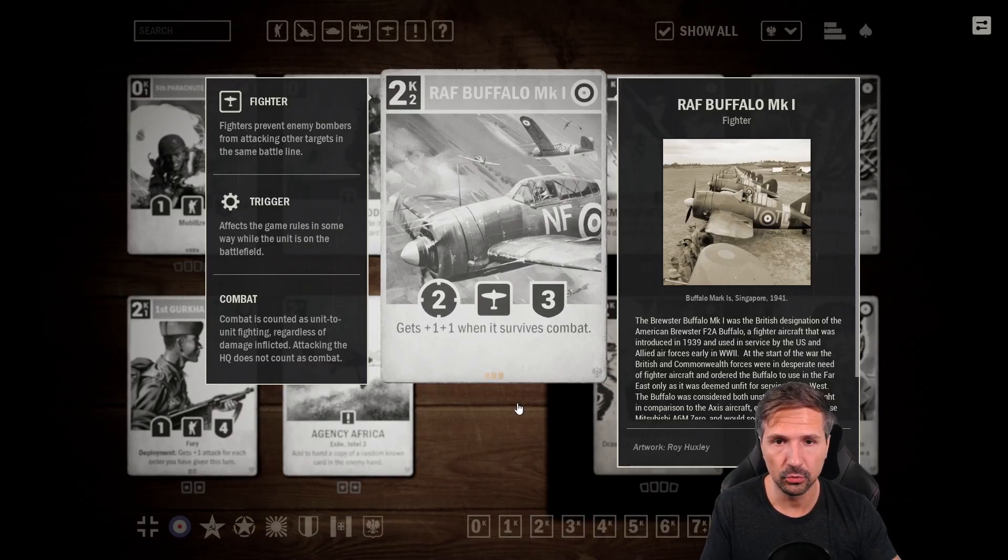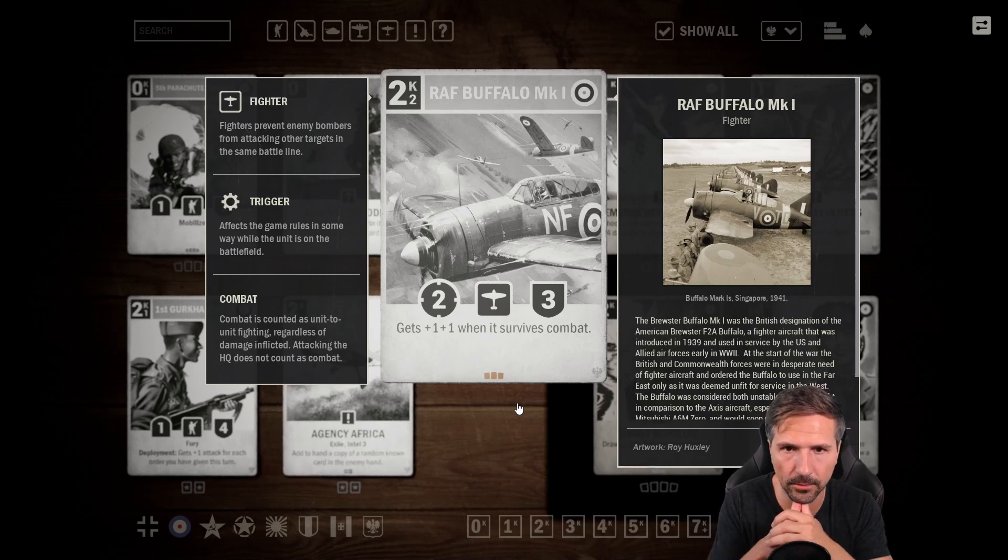Finally a good two-credit British airplane — the Rough Buffalo Mark One. What is really disturbing me is that it has two operation costs. I like the text: it gets plus one plus one when it survives combat, so just attacking the HQ doesn't make it stronger — it has to trade into enemy units, which creates the danger that this unit just dies before it gets buffed. I'm not sure if it really fits into the Brit air theme, but two credits two-three is okay, the text is a good bonus, so I give it three and a half.